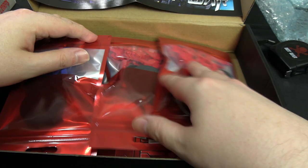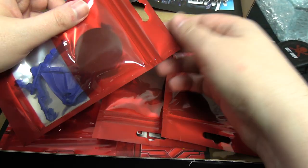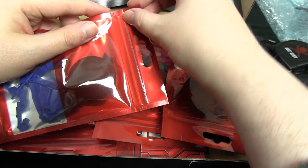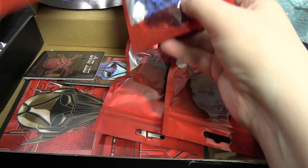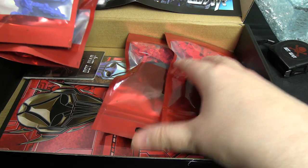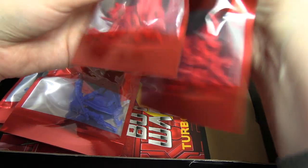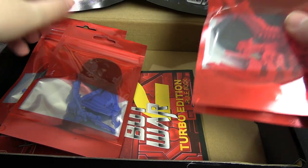I like the packaging used for miniatures in this game — they're not zip-lock bags, just tear-open pouches, and they keep the minis secure. It's all color-coded: Valiance in blue and Coil in red. We're going to crack these open to take a look in a minute.